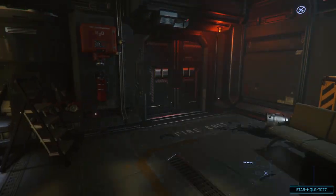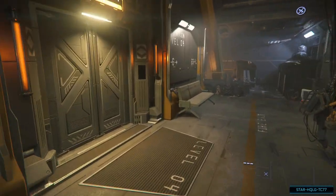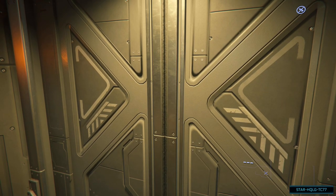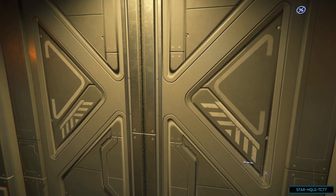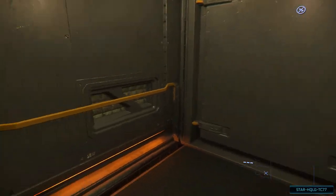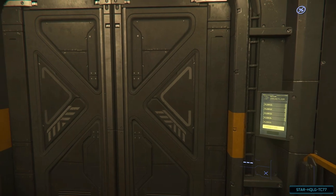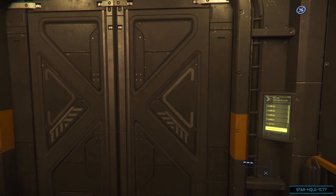As we exit the hab, we make our way to the elevator. To access the elevator panel, we hold F and then click on the panel. Depending where the elevator is, it may take some time as it has to move through the game world in real time. Once it arrives, we get in and pick the floor we want. We hold F and click on the lobby. If you need to scroll the panel, hold F and use the mouse wheel.